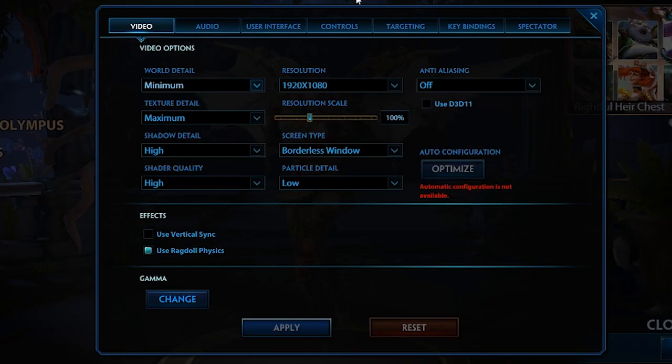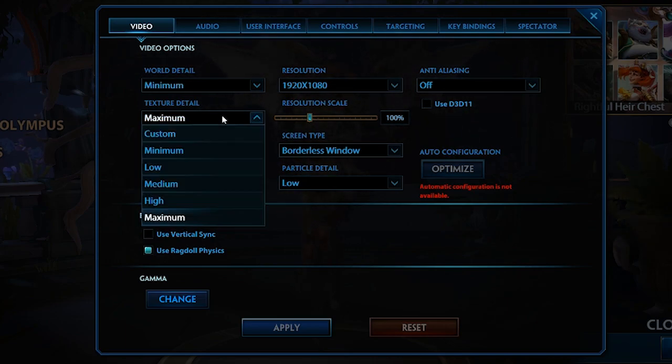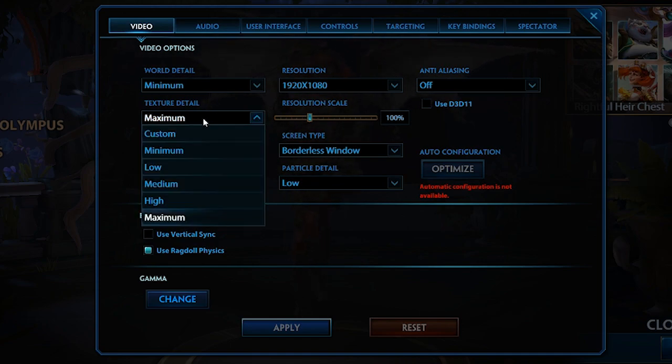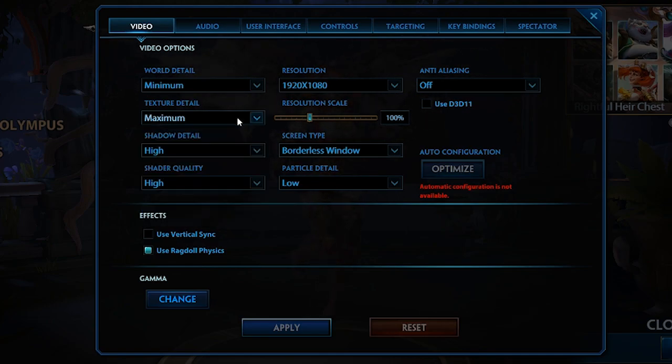I have world detail on minimum because I think the map looks plenty good without it. It covers things like grass and trees around the map — there's a lot of cool stuff but for performance, especially for anyone with an average computer, it can make a big difference. For texture detail, I have bad eyesight so I want things vivid, so I put it to maximum. If your eyes hurt staring at the game, you could turn this down.